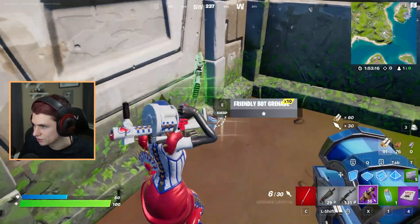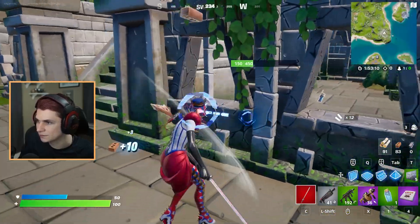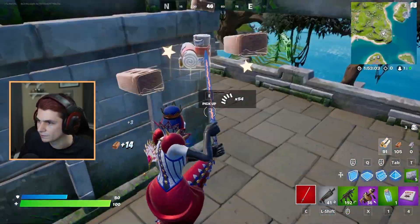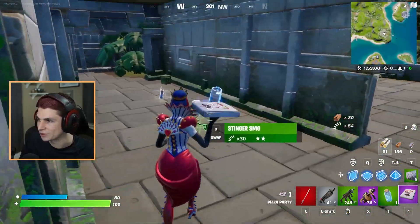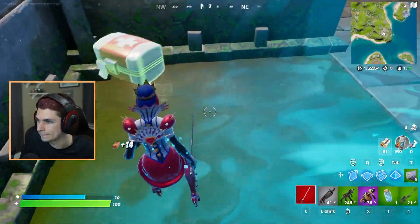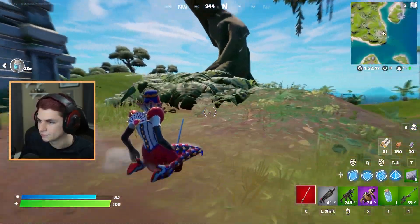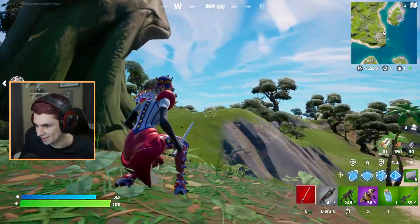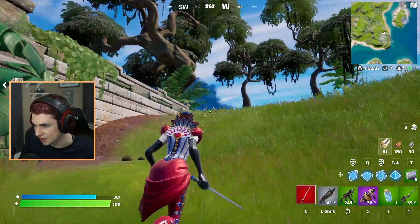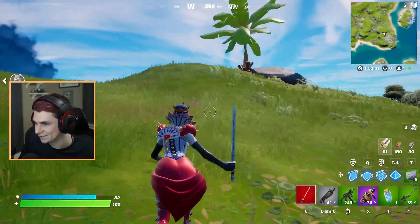Alright, what else we got here? Grenade launcher. I don't want friendly bot nades — I want enemy bot nades. I know she has heels, but they don't really bother me too much. Oh, another thing: if you look at the heel shape on her shoes, there's actually a heart indentation. That's pretty cool. I like that. Very, very nice.